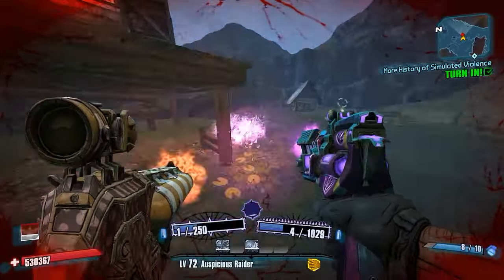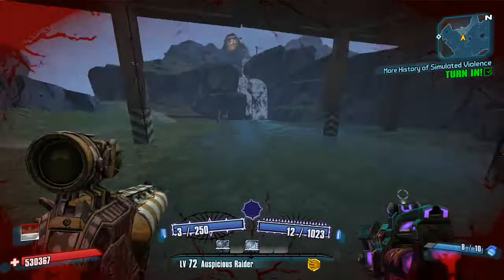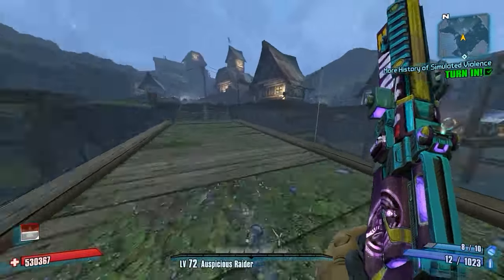The Orphan Maker's self-damaging effect does not affect you when it's in your offhand. So if you shoot the Orphan Maker in your left hand, you will not take damage — but you will if it's in your right hand. Also, the Shadow of the Seraph's extra shot chance does not work on the offhand.